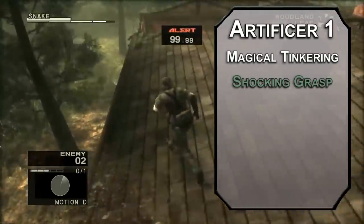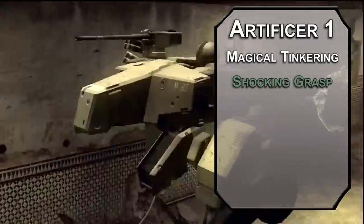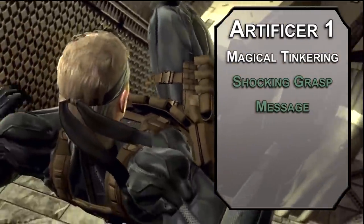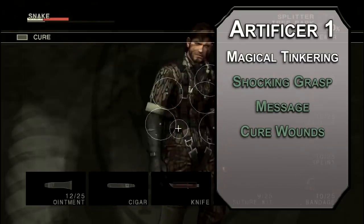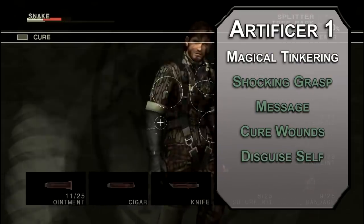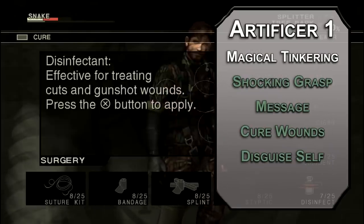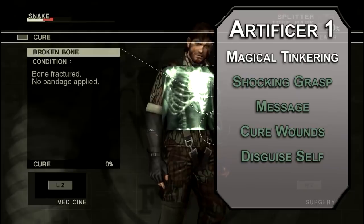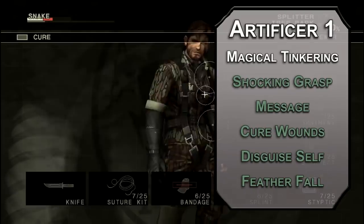For cantrips, Shocking Grasp is a melee spell attack that deals 2d8 lightning damage and prevents the target from taking reactions — a great way to escape is tasing someone. Message lets you whisper to a creature within 120 feet of you and they can whisper back; it's like a little fantasy radio. For your first level spell, Cure Wounds lets you heal 1d8 plus your intelligence modifier. Disguise Self lets you change your appearance for an hour — this can be seen through with an investigation check against your spell DC of 8 plus your intelligence modifier and proficiency bonus. Feather Fall lets you prevent falling damage as a reaction for up to 5 falling creatures.